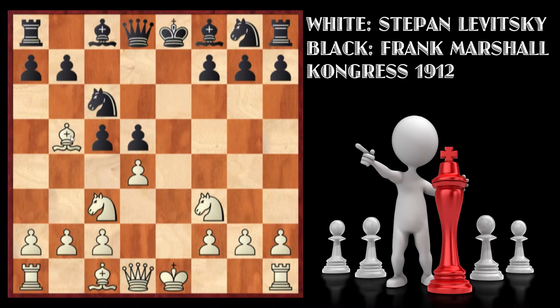What Bb5 does in this position is that it pins the knight to the king. Since Black has no defenders on the knight at the moment except for one pawn, if white plays along this line, the knight is going to go, the pawn is going to go, and the rook comes under attack.